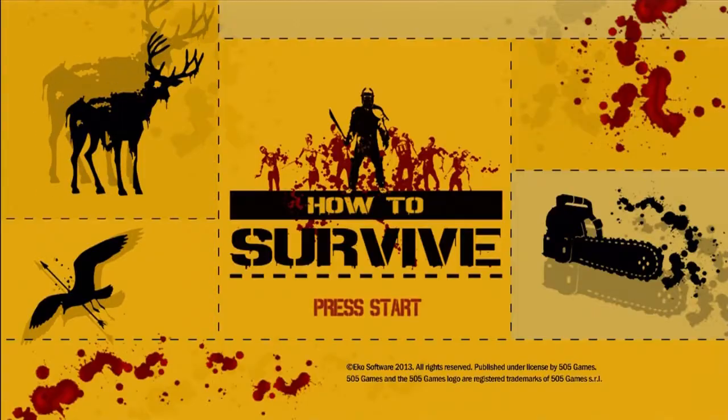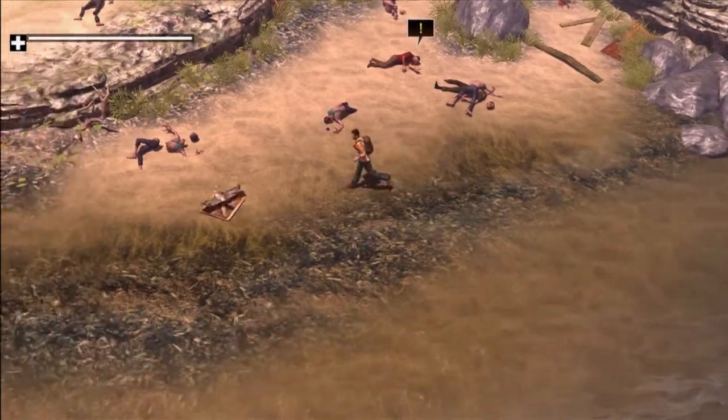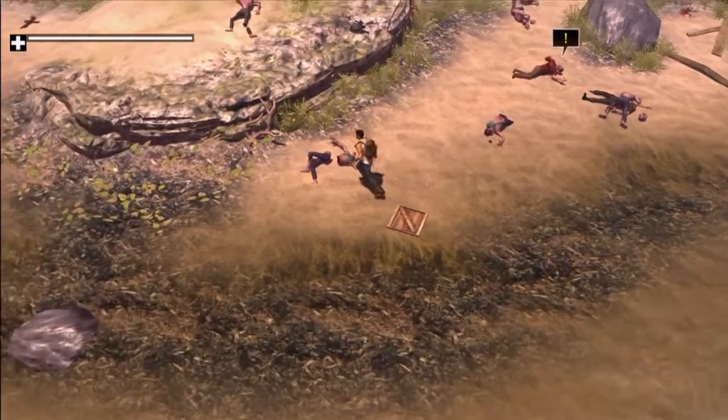We're learning how to survive today in a title called How to Survive, so that's exactly what we need to do. First off, we land on this deserted island — well, it's not quite deserted. There are infected things there.